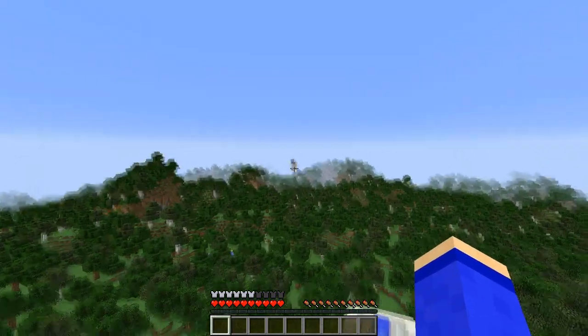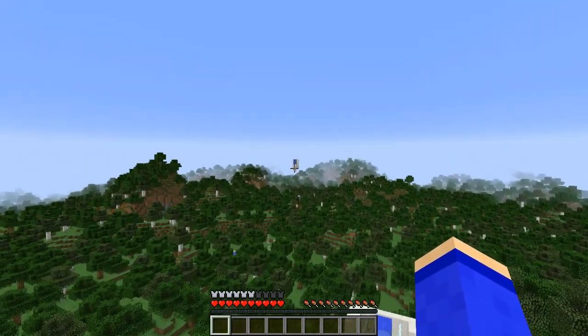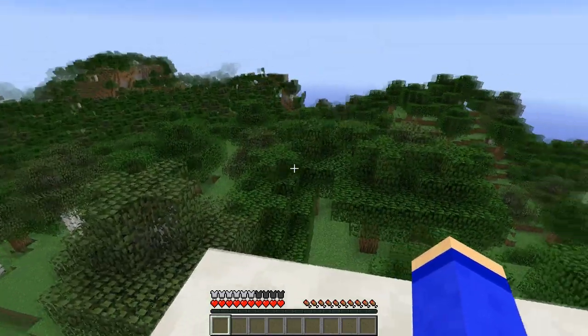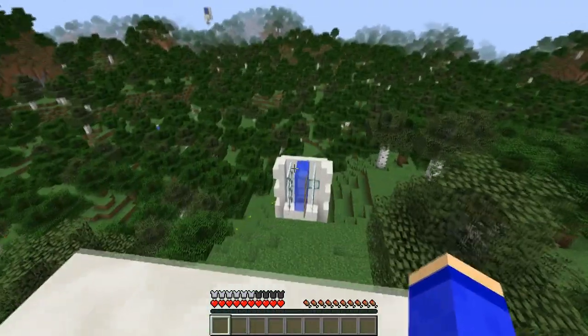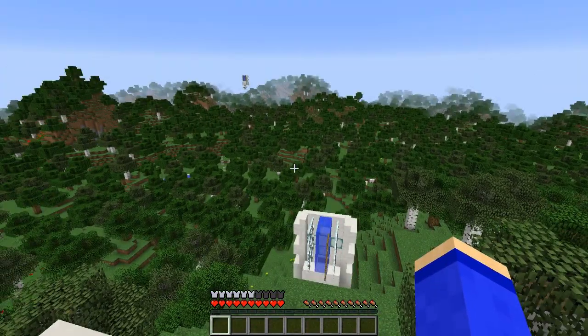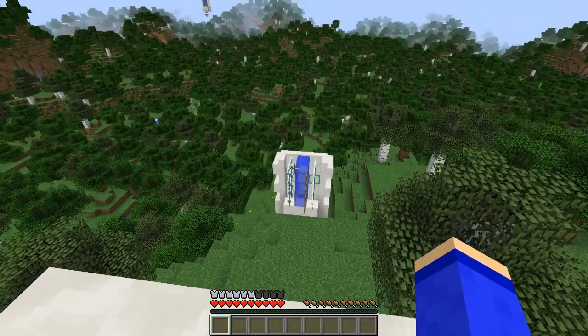Sachez qu'entre chaque station — là je ne les ai pas espacées de beaucoup, peut-être un peu moins de 200 blocs, peut-être 150 — vous pouvez les espacer jusqu'à 300, voire 400 blocs, il faut voir. Il y a une petite prise en main pour bien voler, mais une fois que vous savez le faire c'est beaucoup plus simple. Donc je vous ai fait une démo juste avant, je vais vous en refaire une comme ça vous verrez exactement comment ça marche. C'est plus simple de voler en F5 généralement mais là on va tester comme ça.